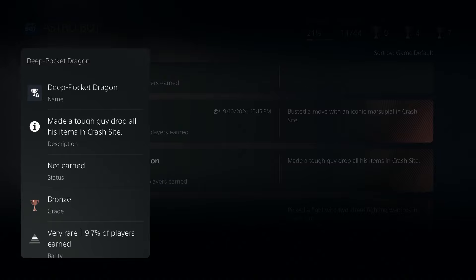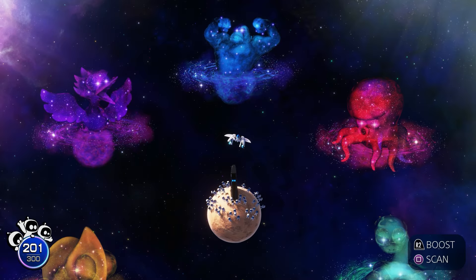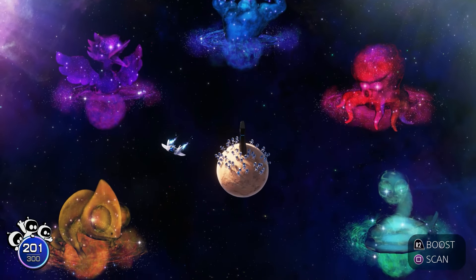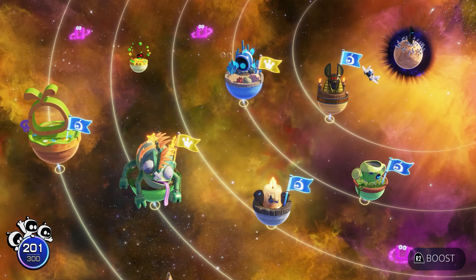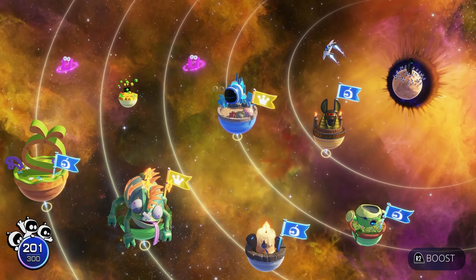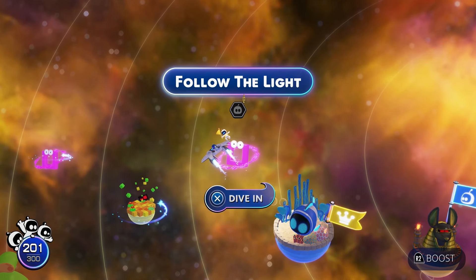The tough guy bot in question is the Kazuma Kiryu bot, who is obviously the main character from the Yakuza series of games. You'll be able to rescue this bot by completing one of the shape challenge levels, specifically in the Camo Cosmos within this galaxy, the fourth area in the game.